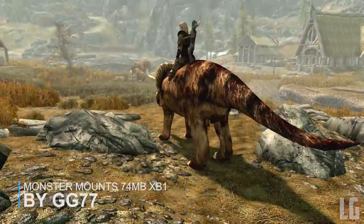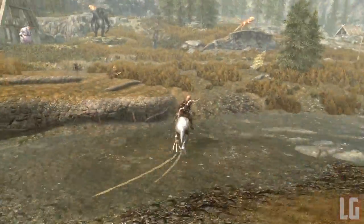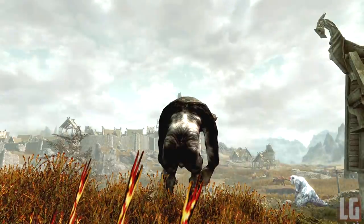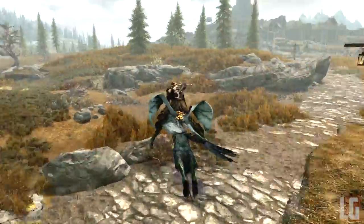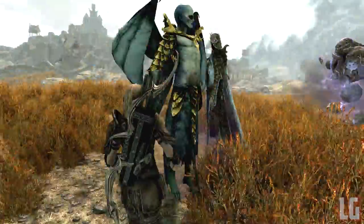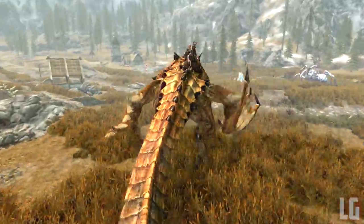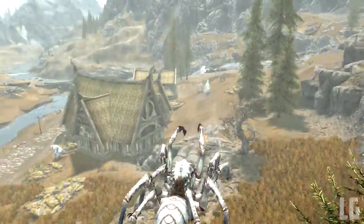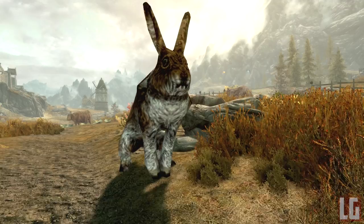Our next mod is another one by GG77, who made the Horse Armor mod. Called Monster Mounts, it adds 64 summonable creatures to Skyrim for you to use as transport — and I definitely prefer this over the Summonable Mounts mod we looked at previously. There are too many to cover fully, but highlights include trolls, frost spiders, werebears, lions, sharks, and even a triceratops, along with regular animals and enemies like wisps, wolves, dogs, mud crabs, vampires, and even dragons. Be careful though — this mod places all these creatures lying around south of Whiterun, so if you have mods that alter that area, such as People of Skyrim, there will be conflicts and it can crash the game.